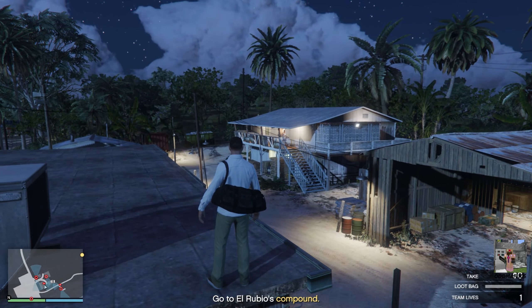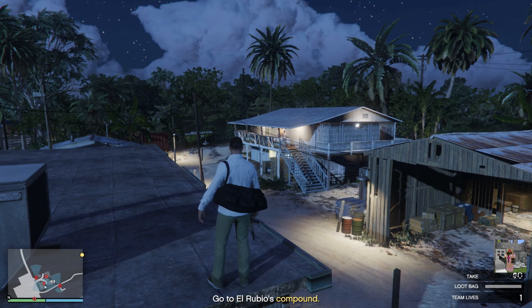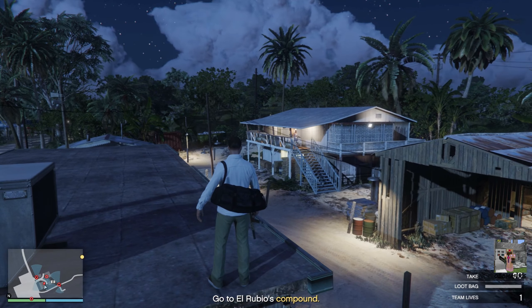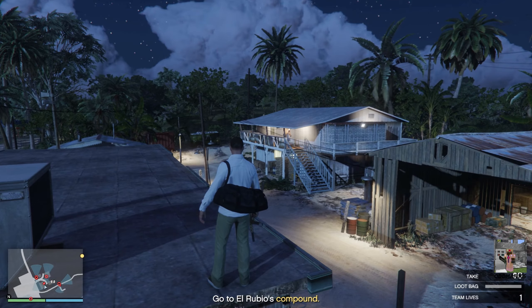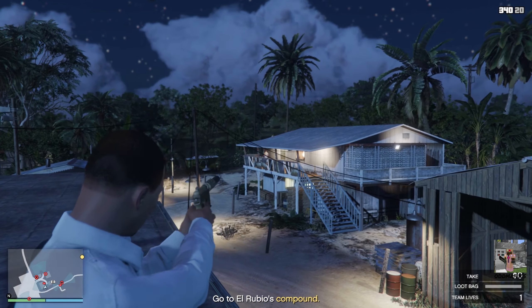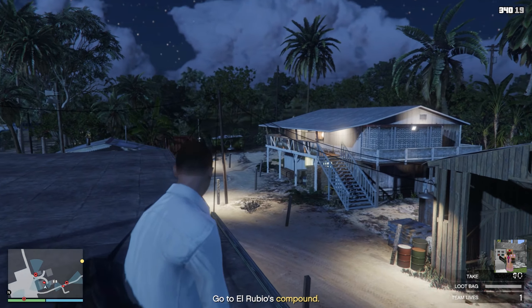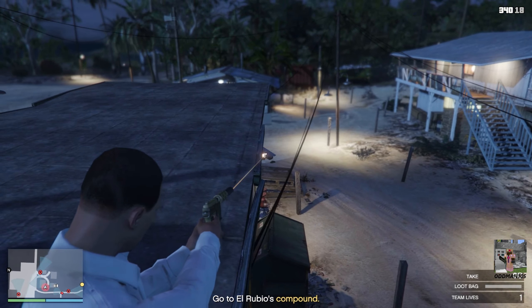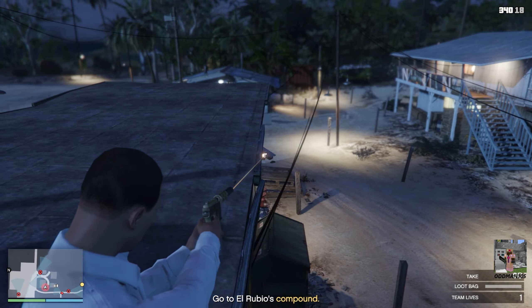There's a guard on the second floor of the far building — we don't want to take him out yet, because the camera right beneath our feet will see that and set off the alarm. Wait until he turns his back and stops walking to the far side of that building. Then take him out and deal with the camera. Now we have free access to the far warehouse.